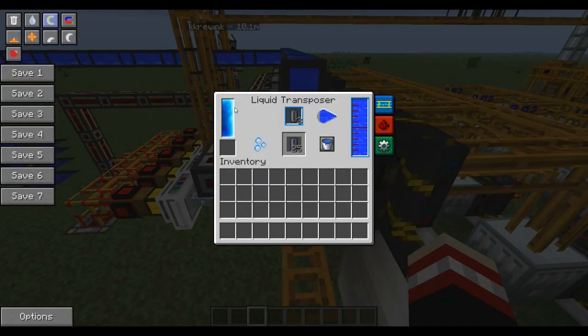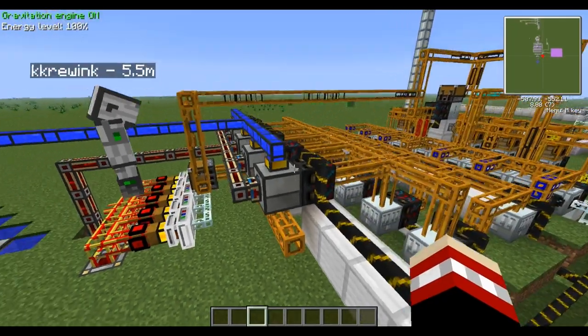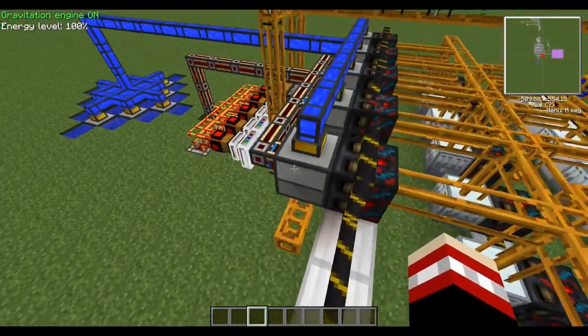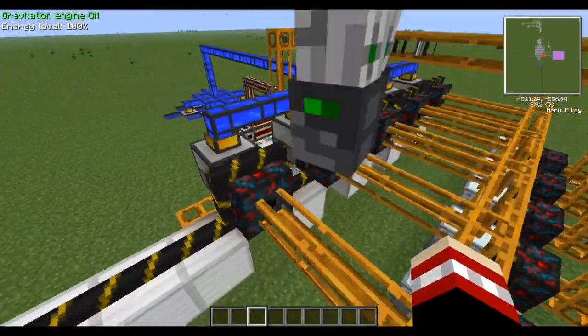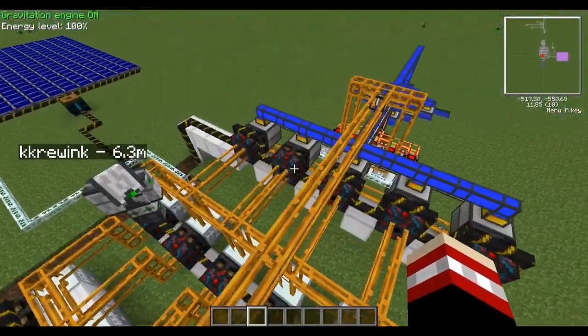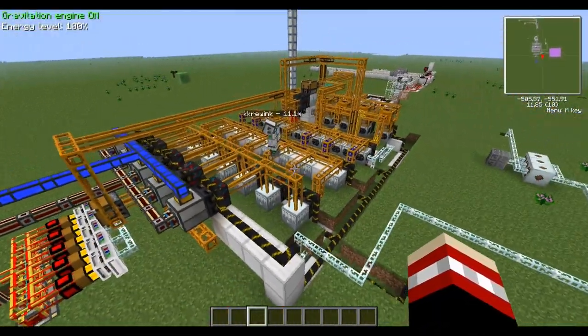Over here we have the liquid transposers that are filling the empty cells that are getting pushed into them, and sending them out through a sorting machine. You don't actually need to use a sorting machine for this — you can use a transposer.